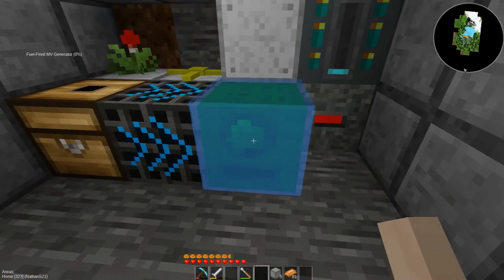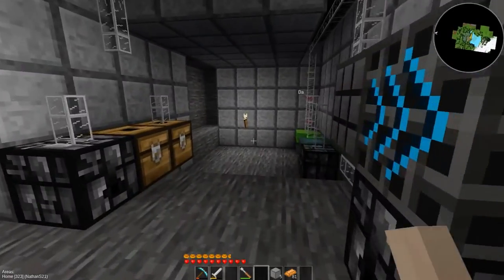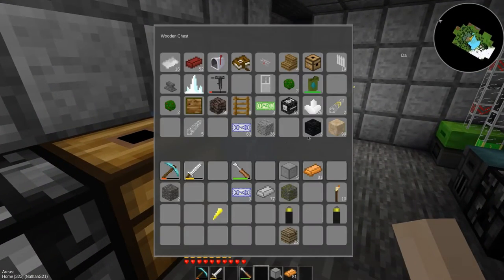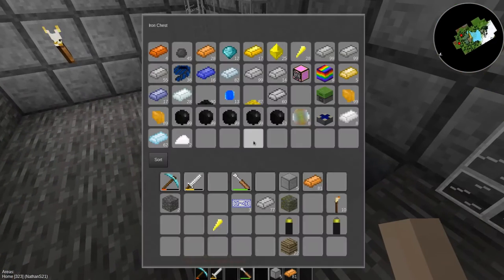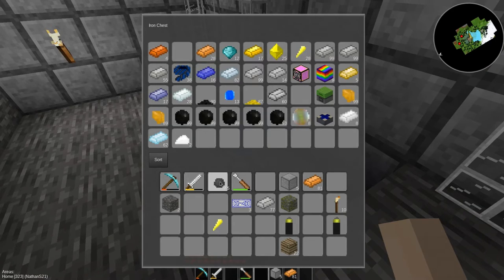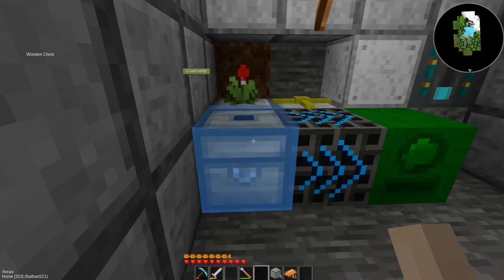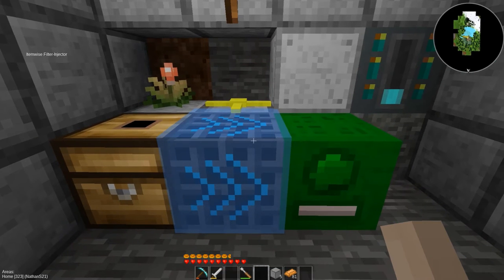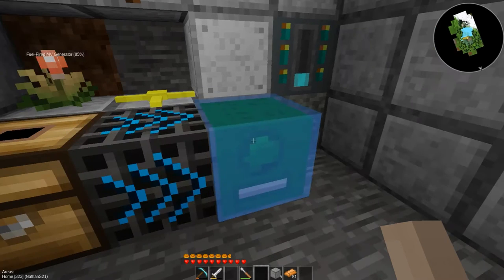Now if I put this furnace here, time to load up this chest with some garbage. What kind of garbage do I have that I can burn? A book with text — I suppose that's burnable, but I would never burn a book with text; those are words from a fan. Coal lumps — let's just grab some just to demo how this works. Coal lump in there. That just turned on. Turned off. Now it's on again — another piece of coal incoming. There's another piece of coal, and it'll keep sending coal.